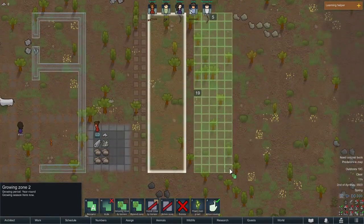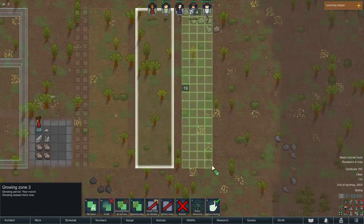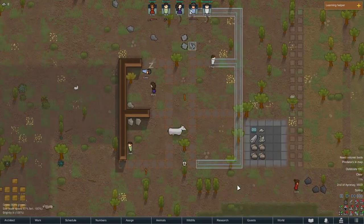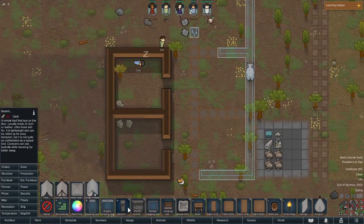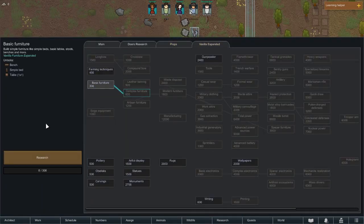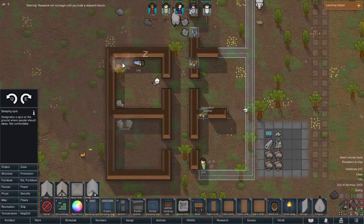We'll have a growing zone right there, one for heal root — can't grow that yet — and one for cotton plants. They can get to work on that. Let's start putting down some beds. We need to get a stockpile up as well, and research — we very much need research because we don't even have beds right now. I forgot about that.